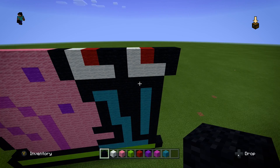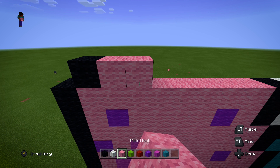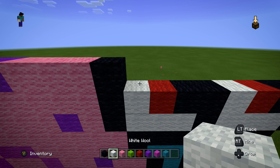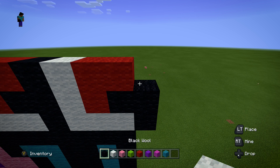For the next layer, we're starting in one because we're coming to an end. Put down one black wool, then two pink, followed by two purple, followed by three pink. Then one black, one white, two red this time, then one black, one white, and again two red. Finish this layer off with one black wool block.